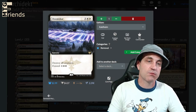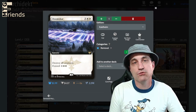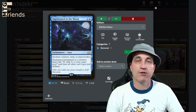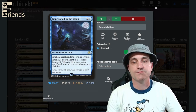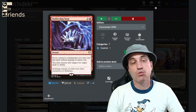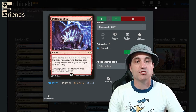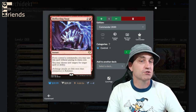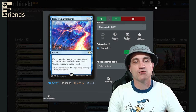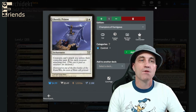Doomskar in case we need some reset buttons — it's a Wrath of God for three if you foretell it. Imprisoned in the Moon for three — enchant creature, land, or planeswalker; it becomes a regular colorless mana source for them. Wrath of God. Counterspell. Deflecting Swat — if you control a commander, you may cast it without paying its mana cost; otherwise a mere three mana. You may choose new targets for target spell or ability — something blue usually does, now in red. Fierce Guardianship — if you control a commander, cast without paying mana cost; counter target non-creature spell. Ghostly Prison — creatures can't attack you unless their controller pays two for each creature attacking you.